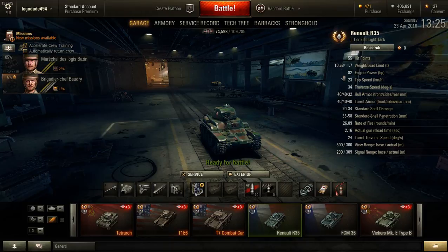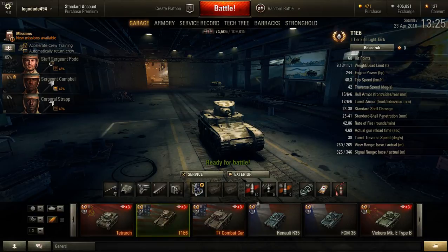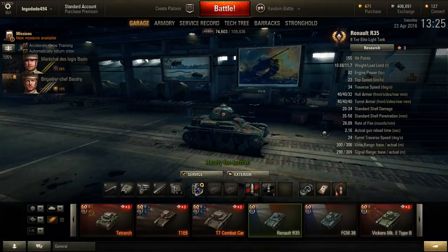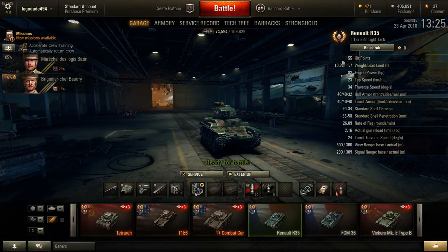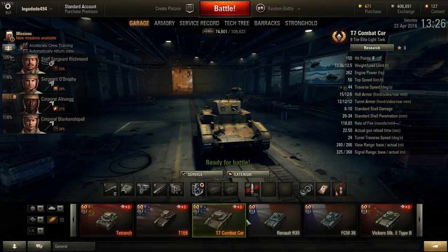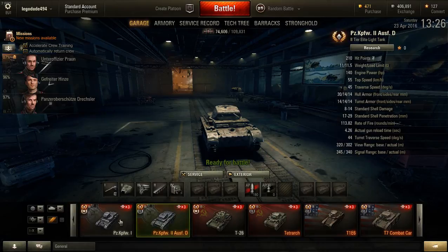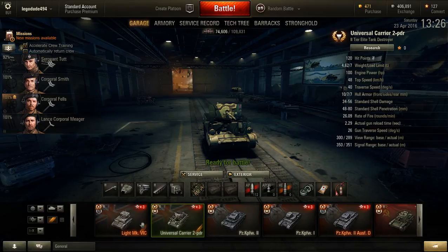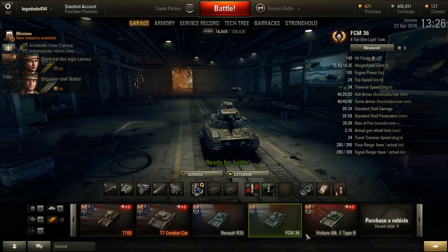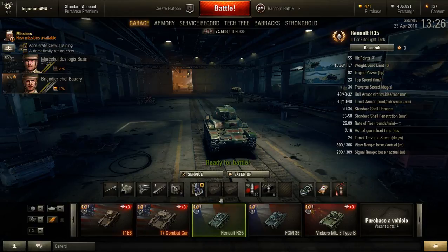It's a low-tier French tank — what are you expecting? 155 hit points, which is actually not that high really. Just as well, otherwise we'd have the OI Experimental down here at Tier 2, which would not be a good thing — it would be the French OI. The T7 combat car is just under it, five hit points less. T1E6 has more, Tetrarch hasn't, T26 does, Panzer II-D, Panzer II, and Panzer I do as well. The FCM is very low on hit points, but the VAE has 170, which is still more than the Renault. So the Renault doesn't particularly have that many hit points.